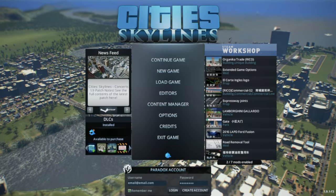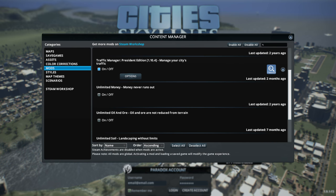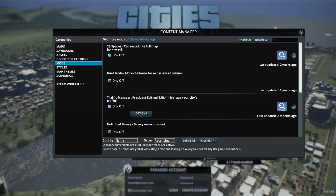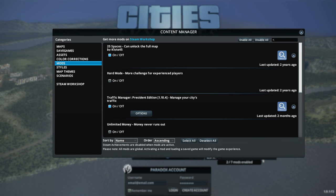I'm going to play with these mods enabled. Most people who have played for a while actually use these mods. The 25 Spaces mod unlocks the full map so I can have more space to build out my city. The Traffic Manager mod lets you change traffic lights and manage your city's traffic — Traffic Manager President Edition.